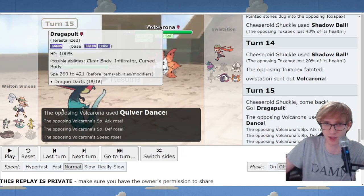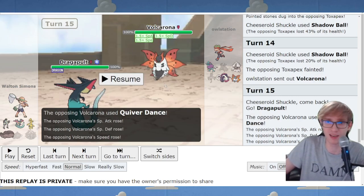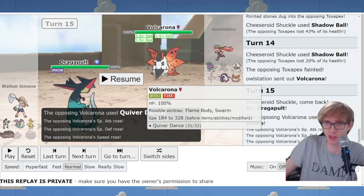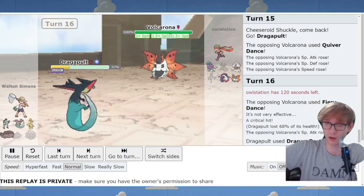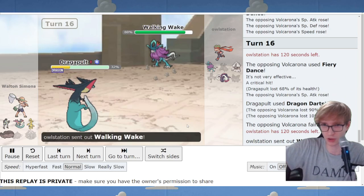I went to Dragapult against the Volcarona - I think Dragapult can live a plus one from Volcarona. Many of these sets are bulky sets with Morning Sun and only Fiery Dance as the attack. Worst case is Will-O-Wisp, which would be a problem, but maybe Clodsire can wall them anyway. If they don't have Will-O-Wisp, I probably live and take the Volcarona out - which did happen. That was a crit, but we just take out Volcarona with Dragon Darts. Dragapult looking very nice.